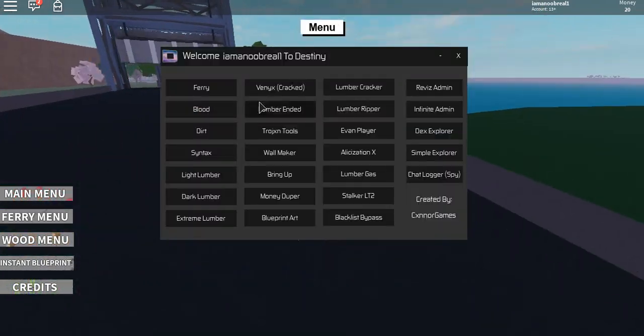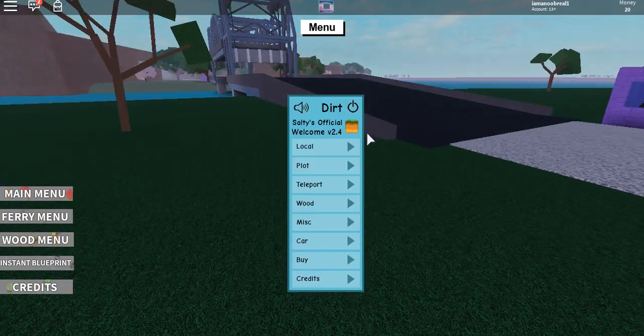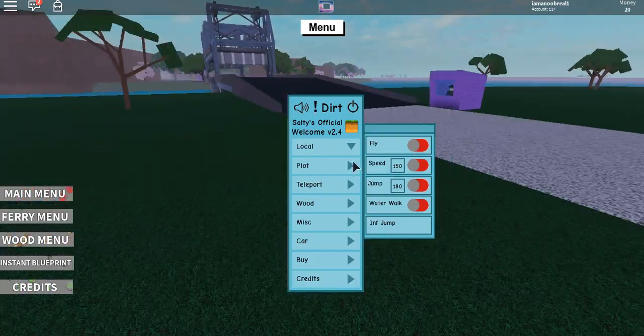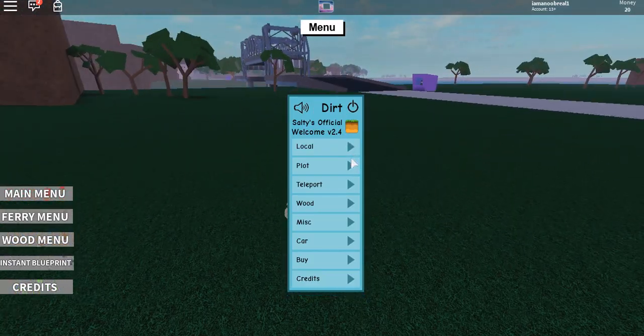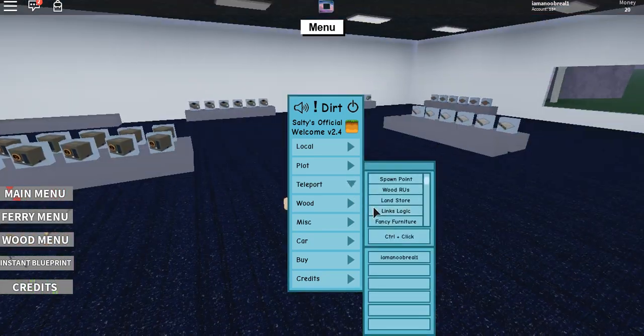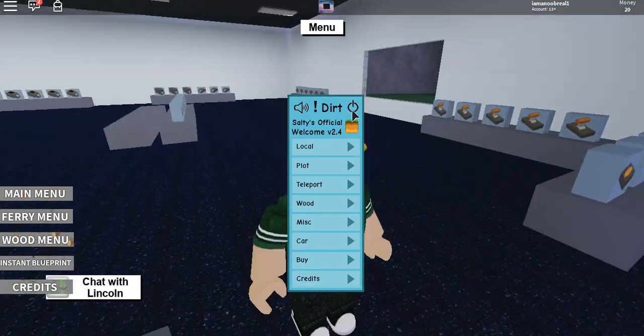The next thing on this is Dirt. Let's execute Dirt. As you can see, these are all the features on Dirt: fly, walk speed, plot teleport, and all of that. I've showcased Dirt separately before, so you can check that out.